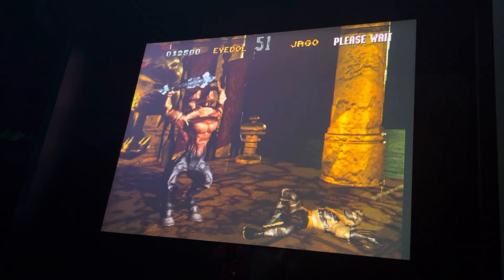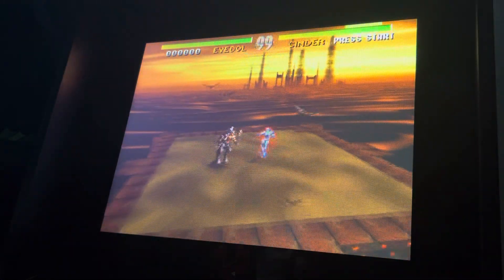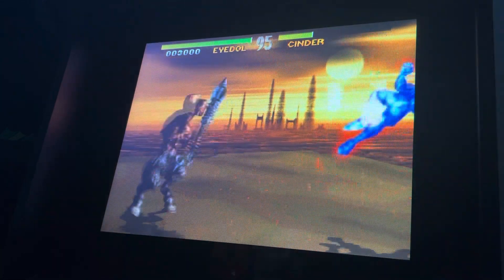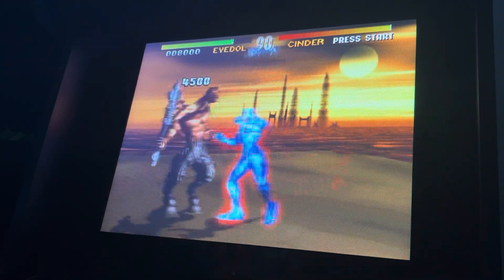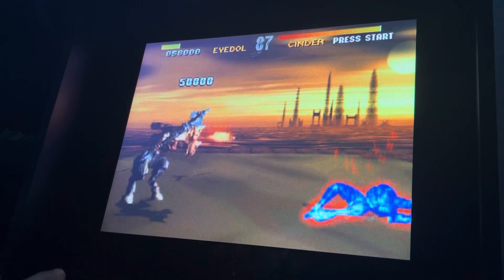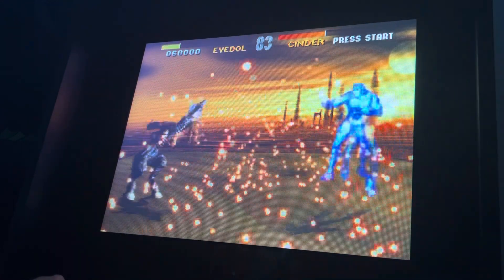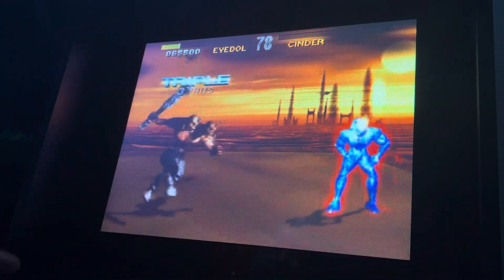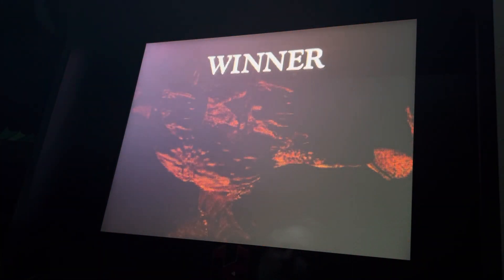That was a little close but we got through it. Cinder likes to jump a lot, so once he jumps I just do the fireballs. What's cool is he'll keep trying to turn invisible and you can hit him with fireballs if you're fast enough. Most of the time he'll just keep turning invisible and you can just keep shooting fireballs. If you time it just right, you can shoot the fireballs before he goes invisible. Just keep hitting with it.